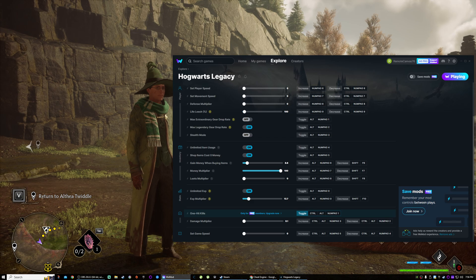Set game speed — blah blah blah, we already looked at those. Player speed — we don't want to mess with that. I'm pretty sure I saw gravity or something. Oh, that may have been on the cheat table. Either way, we're still in good shape. Gain money when buying items is set to 8.6, shops cost zero — we need to probably go to Hogsmeade for that.